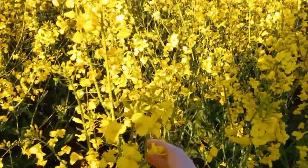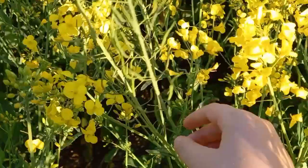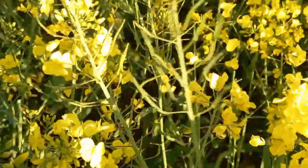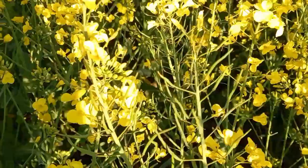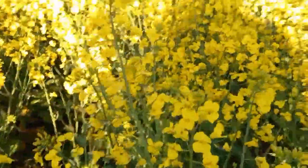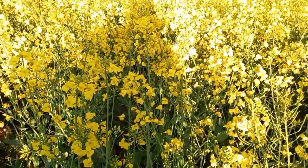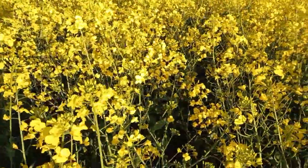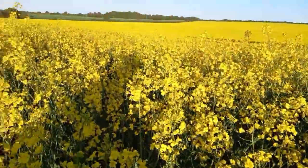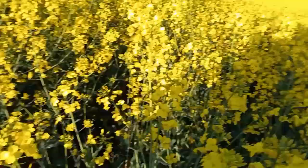When all the flowers die, the top half starts to die first — that's when it goes brown. Then you'll go brown from the top fairly first, and lastly the farmers will come and spray over it with something to kill off the bottom stalks.